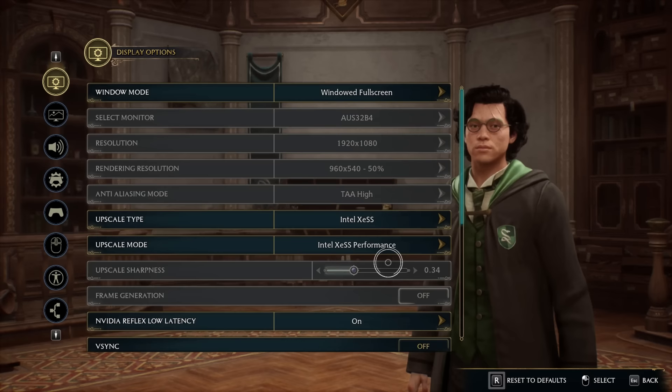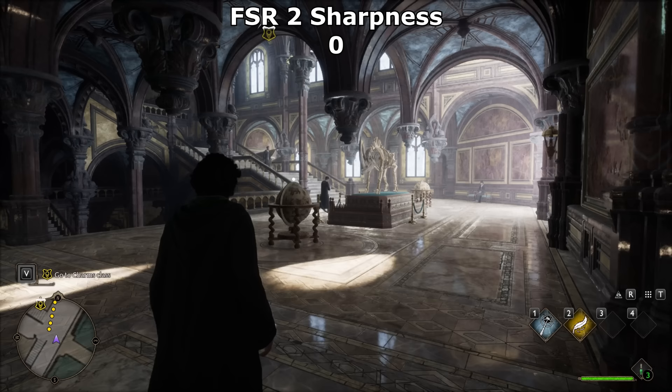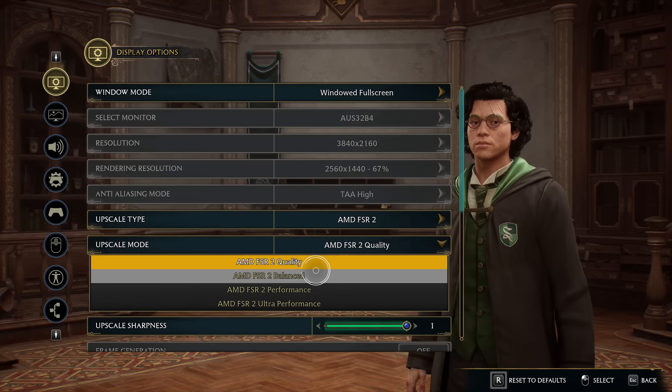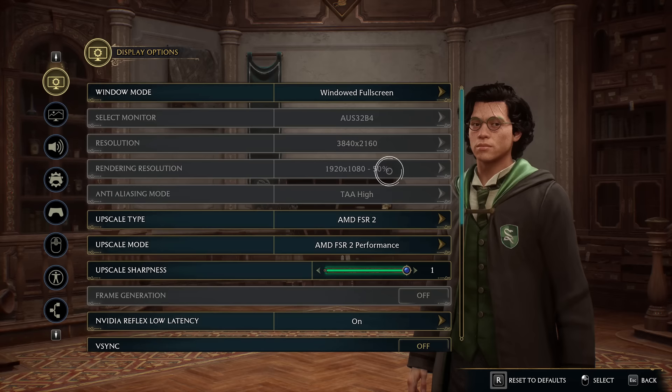XeSS doesn't allow for adjustable sharpness just yet. Since some people think that more sharpness equals more quality, I'd recommend trying FSR and ramping the sharpness up to maximum — this will tell you if you're one of those people, and if you're not, then turn it back down again. But the more important option actually adjusts the resolution the game runs at. The lower the resolution, the faster your game will run, but the more mistakes the upscaling will make with the final image. That's why using a good upscaler is important.